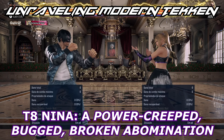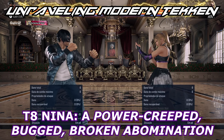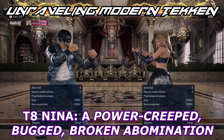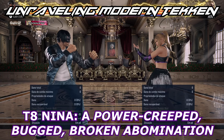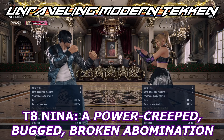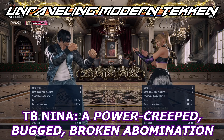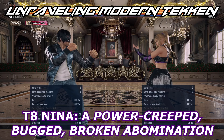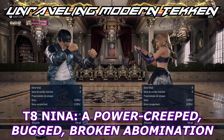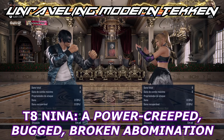Being completely broken, offering your opponent no defensive option selects whatsoever against your offense, and being power creeped to oblivion through frame data with unbelievable frames and properties, doesn't really cut it, right? You still have to be bugged as the icing on the cake. Let's talk about the power creeped abomination that is Tekken 8 Nina and report a massive bug that makes this power creeped abomination even more insufferable and nearly unbeatable.